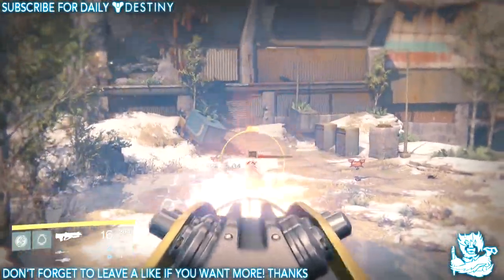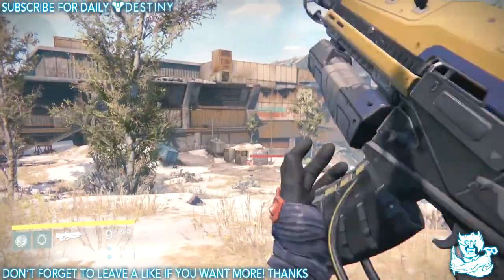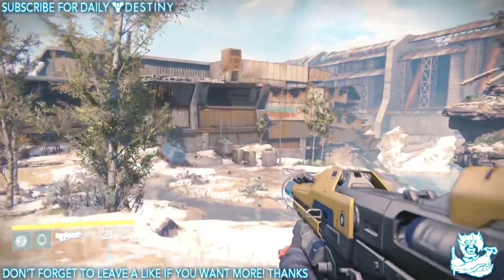It just looks so unique and amazing. Look at the front of it — it will glow up. Its aim-down-sight has like a hologram, it just looks like an absolute tank. Like I said, you get this weapon from completing the story mode campaign.